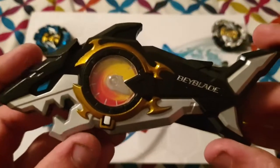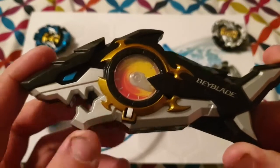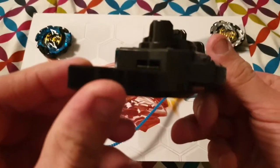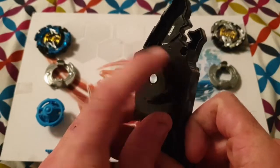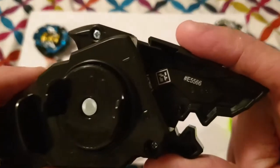The new launcher has a power gauge — this button here resets it. It runs in both left and right launch patterns, so you can go left or right depending on your Beyblade. There is also a QR code on the launcher so you can scan that into your game.